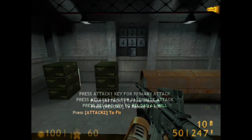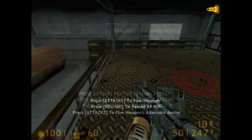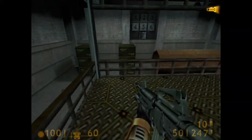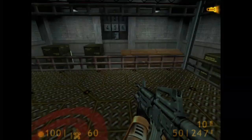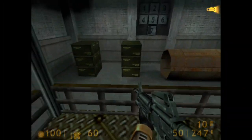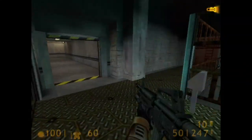You'll have to hit every target in order to complete the course. If you missed the first time, don't worry, it will come around again. Try to reload during pauses rather than waiting to run out of ammunition at a critical time. To fire your grenade launcher, use your alternate fire button. Certain targets will break only when hit by grenades.